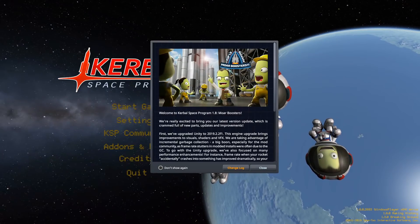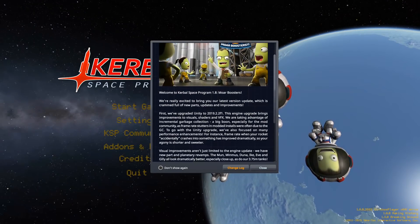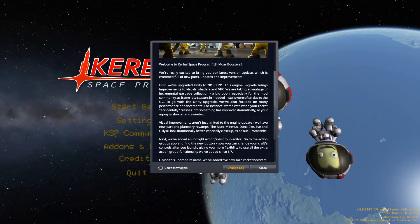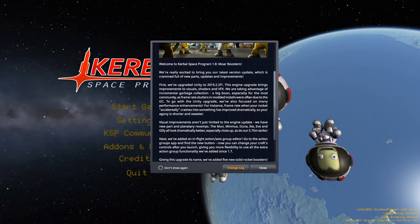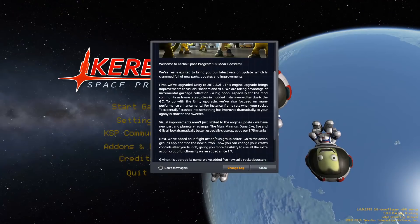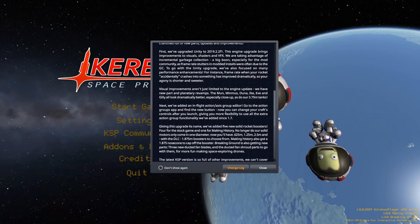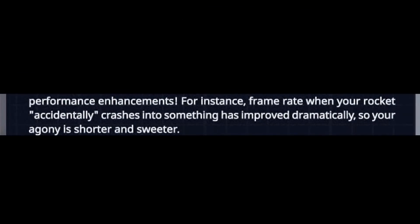When you load up the game for the first time, an update message greets you with some of the main improvements, including an update to the underlying Unity engine, which enables new terrain shaders that you need to enable in the settings menu. The developers promised that frame rate stutters should be less likely than before, and I quote: frame rate when your rocket accidentally crashes into something has been improved dramatically, so your agony is shorter and sweeter. Okay, I'll be the judge of that.